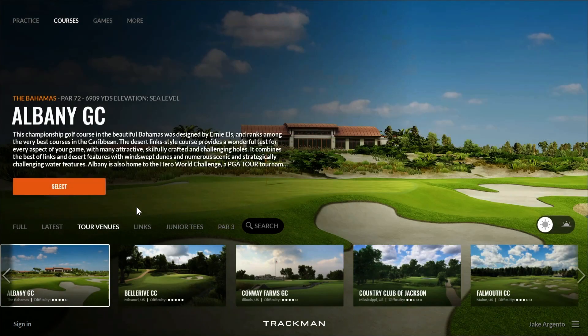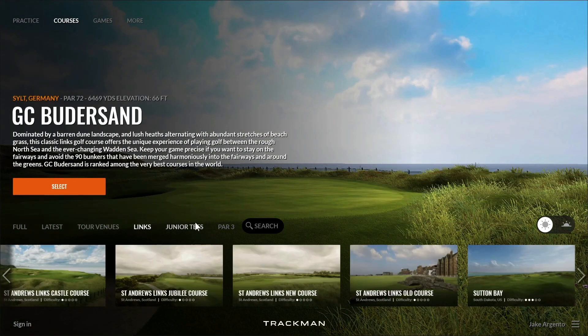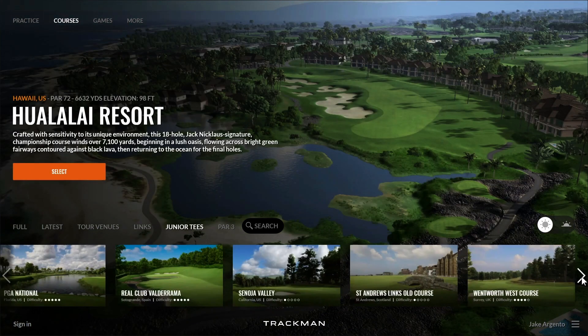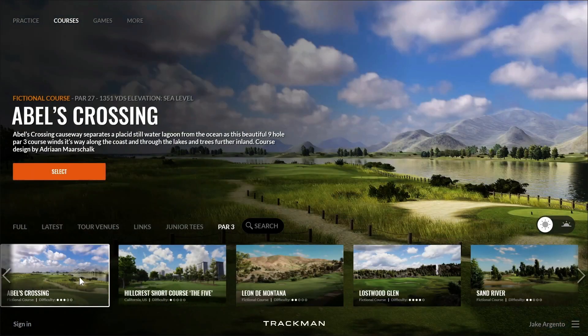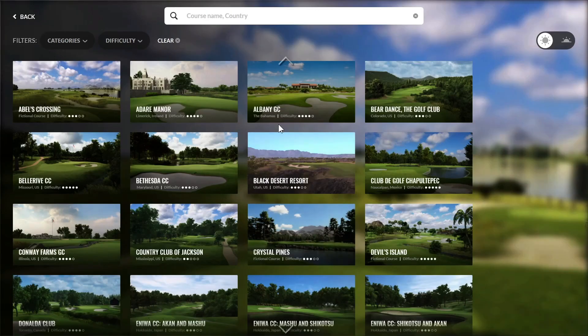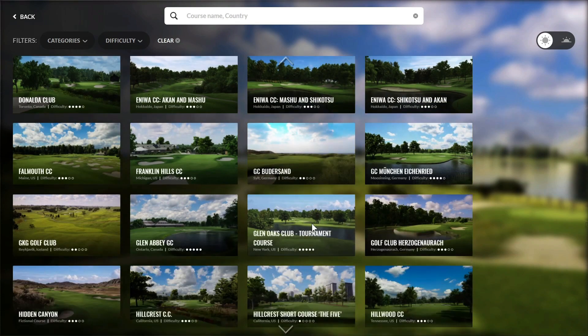Next comes the links category, which has all the various links-style courses within our software. Then the junior tees category, made up of all courses we offer with junior tees — so we can continue to grow the game and make it fun for all ages. Lastly, we have the par 3 category, which you may recognize from older versions of TPS. Finally, there's a search feature that gives you a broader view of all course thumbnails in alphabetical order.